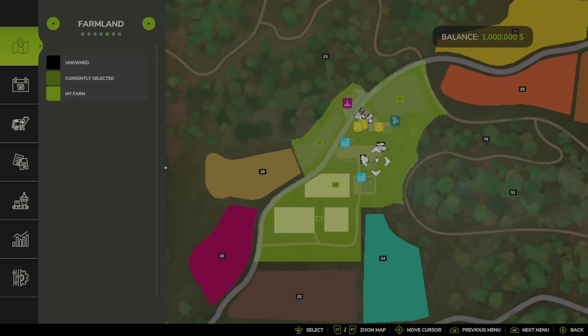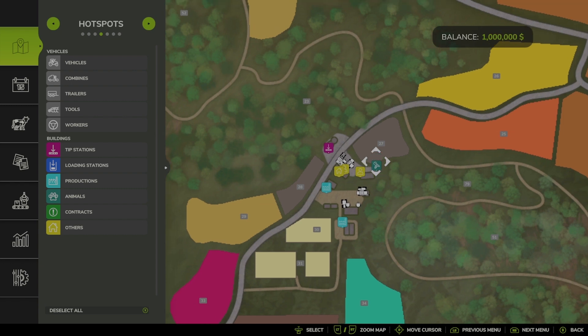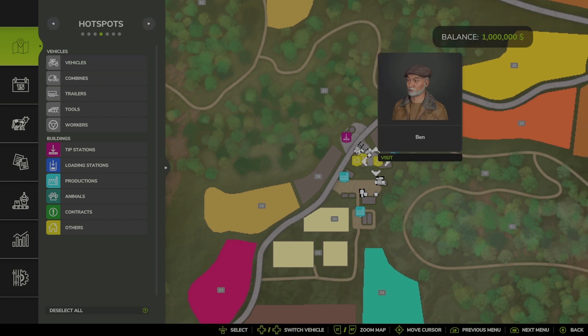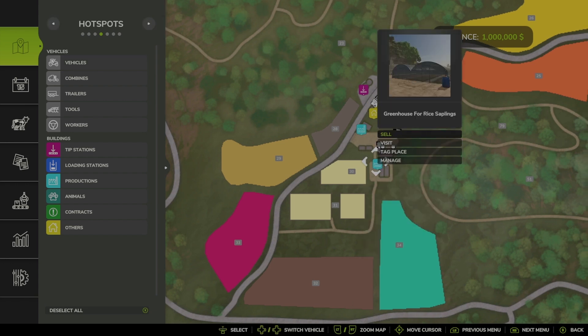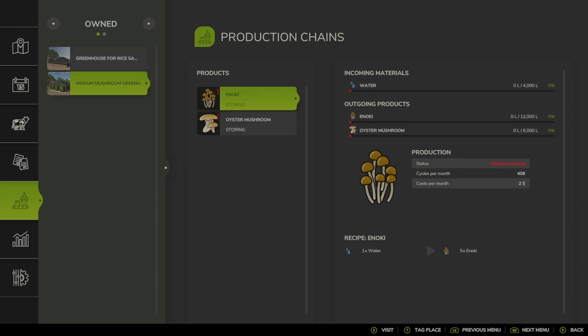Let's take a look at what's on your farm. You have bees, you have two people — Grandpa Walter and Ben, who is another NPC helper. You have two greenhouses: a mushroom greenhouse and a rice greenhouse. Right from here you can go into manage, and it'll take you right to the greenhouses.